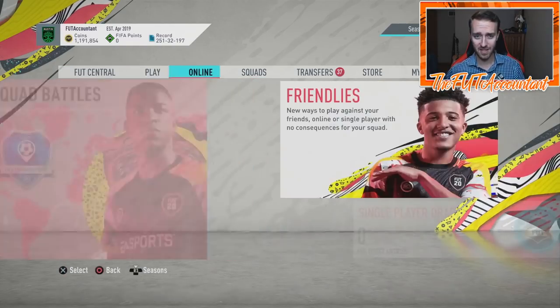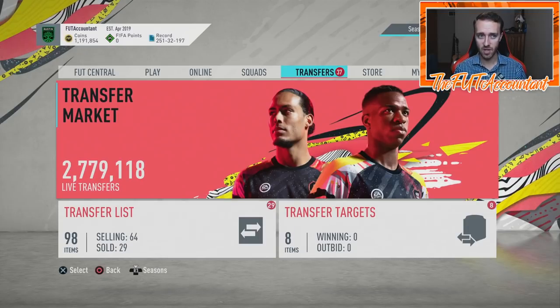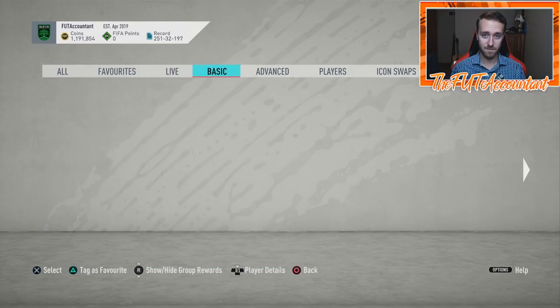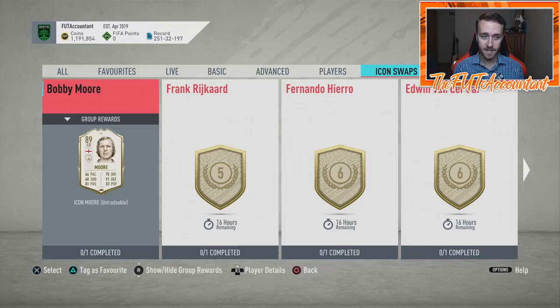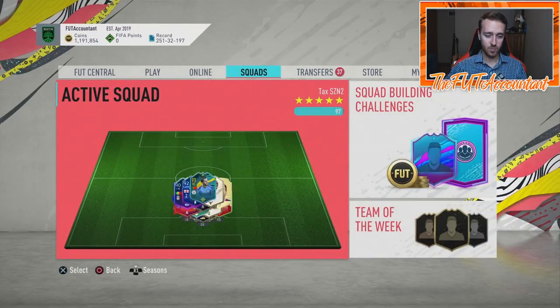I want to take a look through some of the stuff we saw today in Ultimate Team — some of the content, possibly some market movements, and what stuff could be coming this weekend, along with Icon Swaps Set 3, because this is big. This is the third and final set of icon swaps we're going to be getting this year. I want to take a look at some of the possible icons we could be getting, and how EA better juice this one, because Icon Swap Set 2 was a big-time letdown.